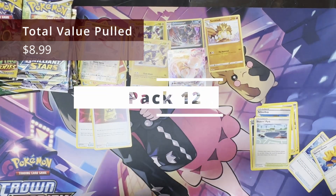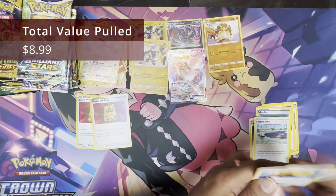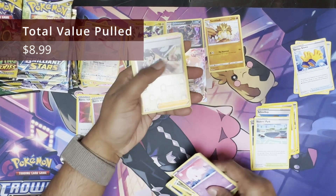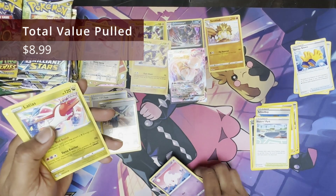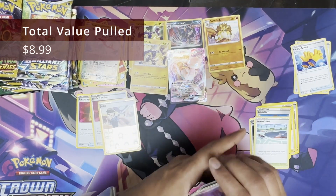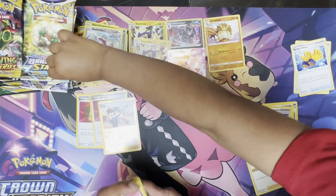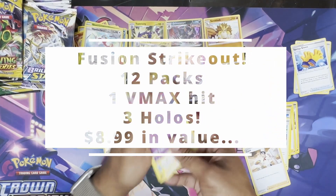Last pack in the white and green. Reverse charge, not bad. Latias! It's a rare. One Mew VMAX and three hollows from 12 packs. If you went and bought these tins for Fusion Strike — don't. Not worth the energy.